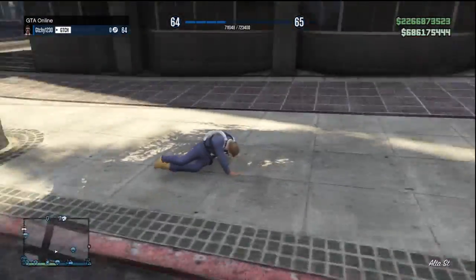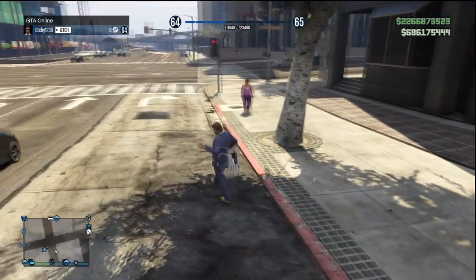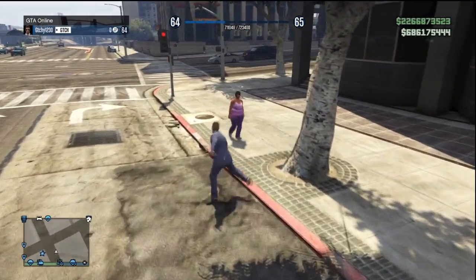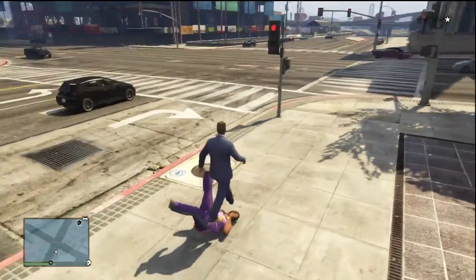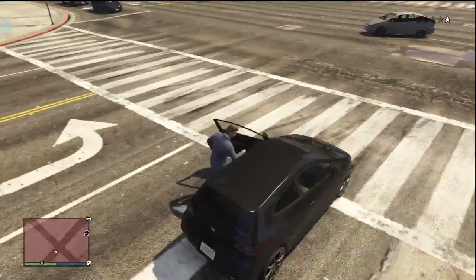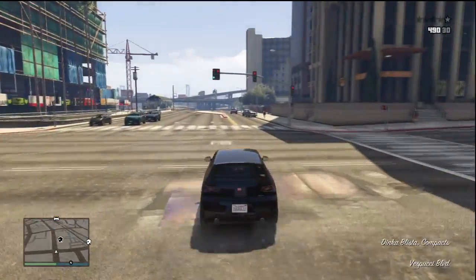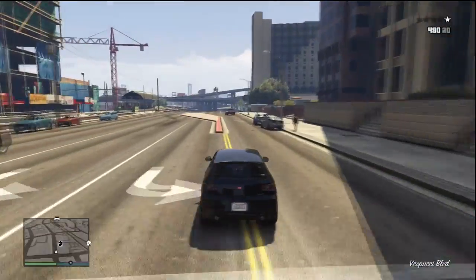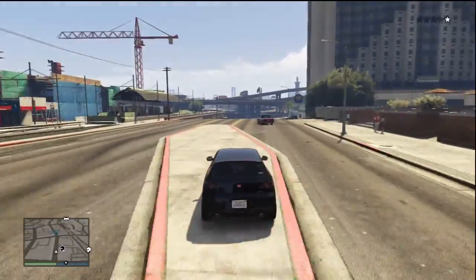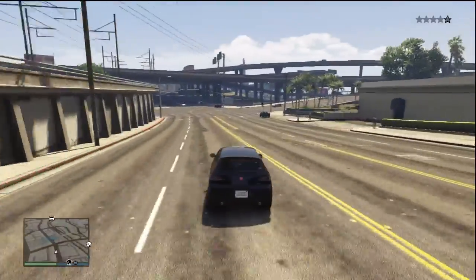It should be noted that you should wait until you're kind of close to the ground to do this. If you press down on the d-pad and switch the second you jump off the building, you're still gonna keep falling and then die. You need to wait until near the end of your fall — maybe around 50 feet above the ground — however much time you need to execute that entire process. Don't do it too soon or you will die. Just wait until you're close to the ground.